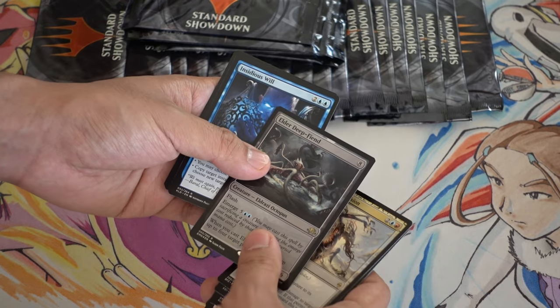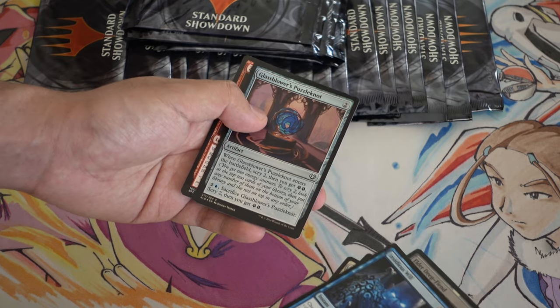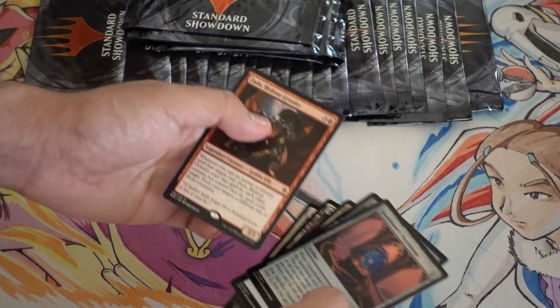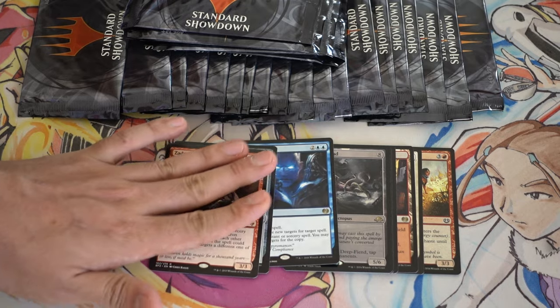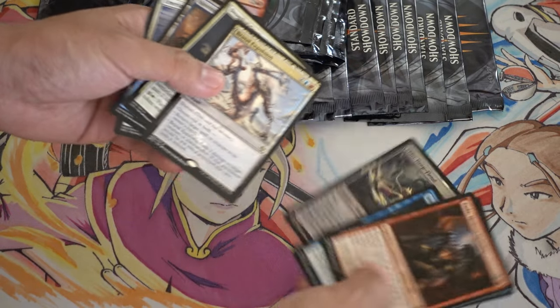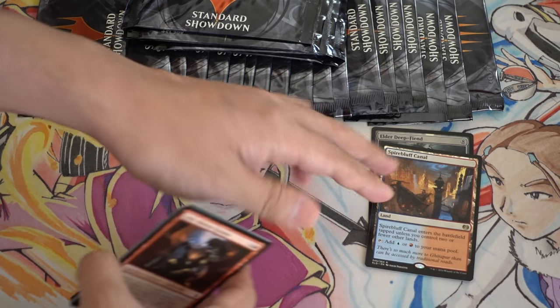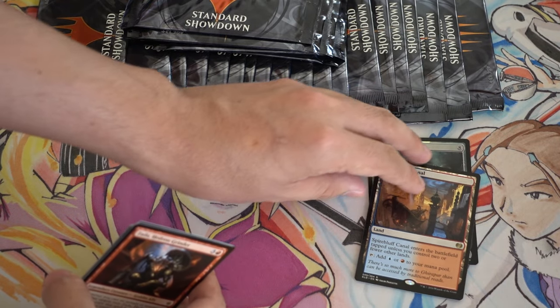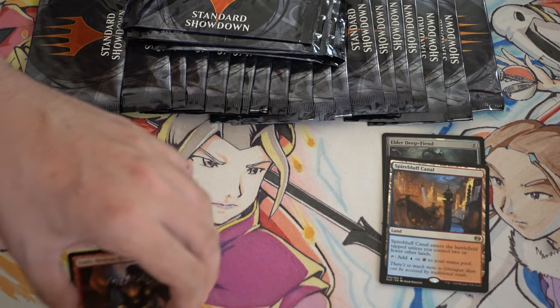Brutal Explosion. Foil Elder Deepfiend — probably the most valuable card. Insidious Will. Puzzle Knot. And Zeta. So that is round one — let me know in the comments below how I did. I guess I'll put the more expensive cards in a pile here and probably give them away to Patreons, depending on what we pull. If we pull something really good, I'll give it away to the Patreons.